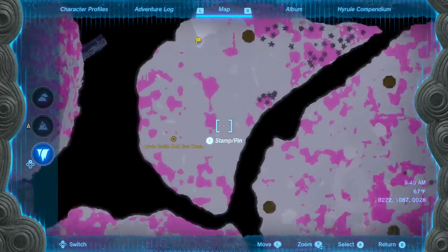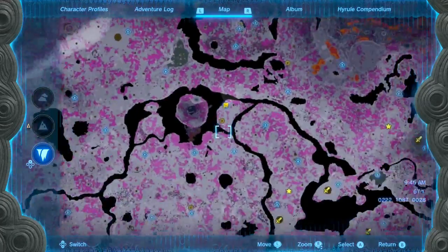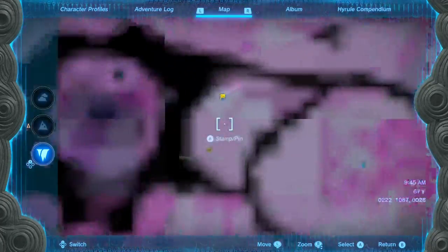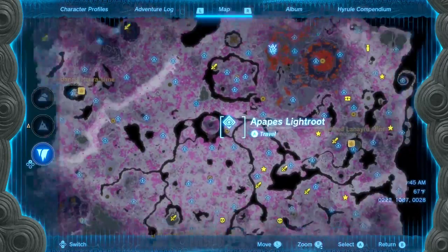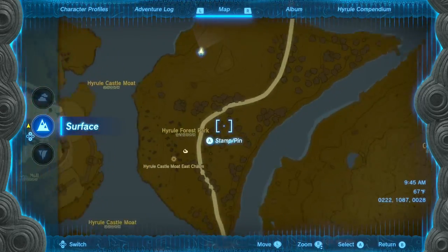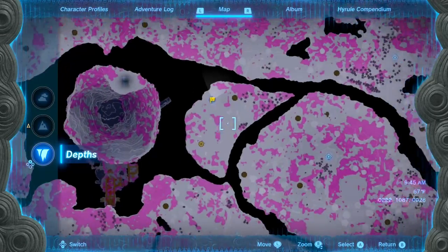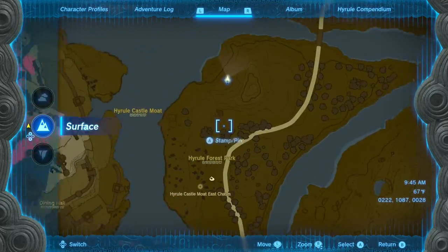I'm gonna make a video showing you guys how to unlock this last little island here. This was the last thing I needed for the Depths, so I figure there are a few people out there who are probably looking for this. It's right underneath Hyrule Forest Park. There is a secret way to get in here — I'll show you it quick.